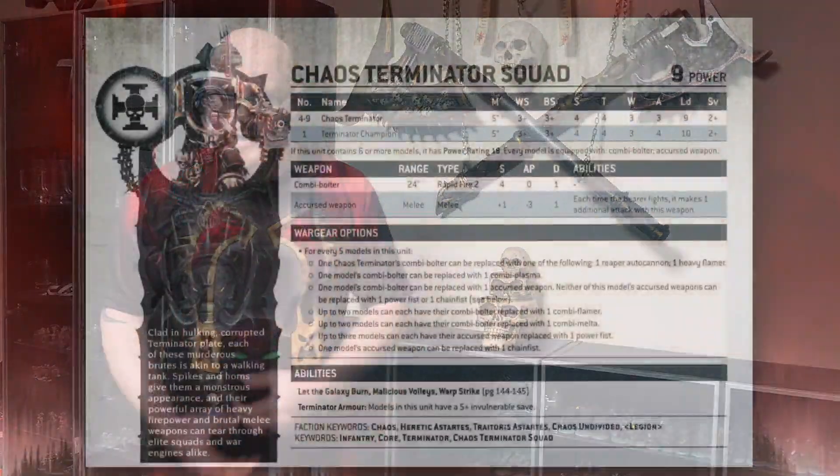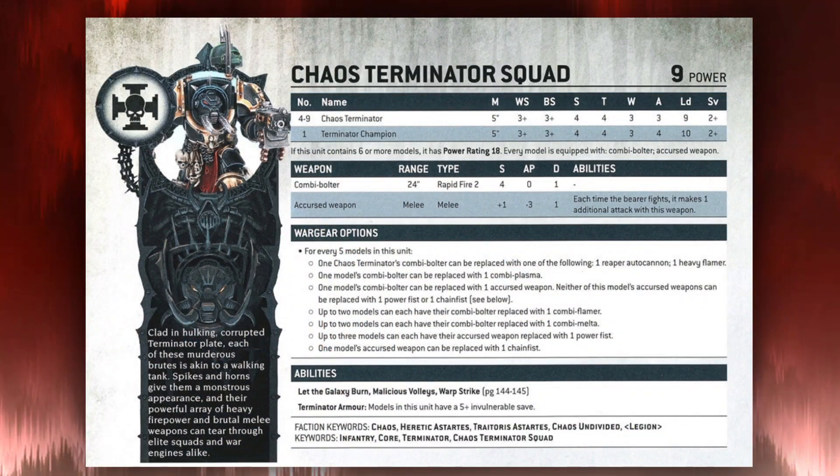Let's start by talking about the Terminator profile in general so you can see the baseline and how regular this unit feels before you layer on all the buffs. They're a pretty standard unit — you take 10 of them, they're Strength and Toughness 4 with 3 wounds, 3 attacks, Leadership 9, and a 2-up save. Their weapons are pretty basic, hitting at Strength 5, AP -3 with a single damage. They'll be making 4 attacks when they do so — one additional attack from the weapon — and they have a variety of wargear options.